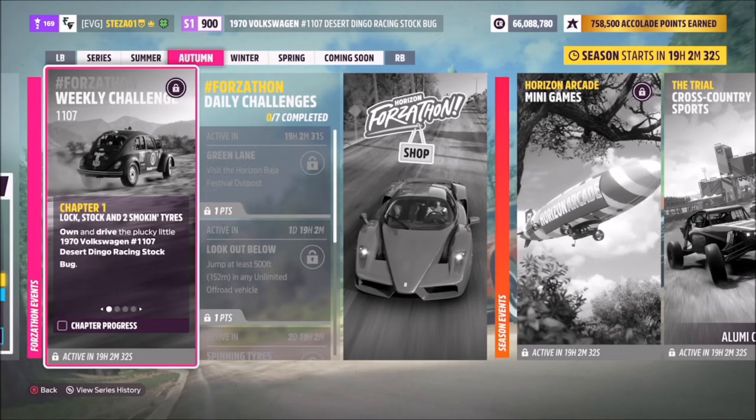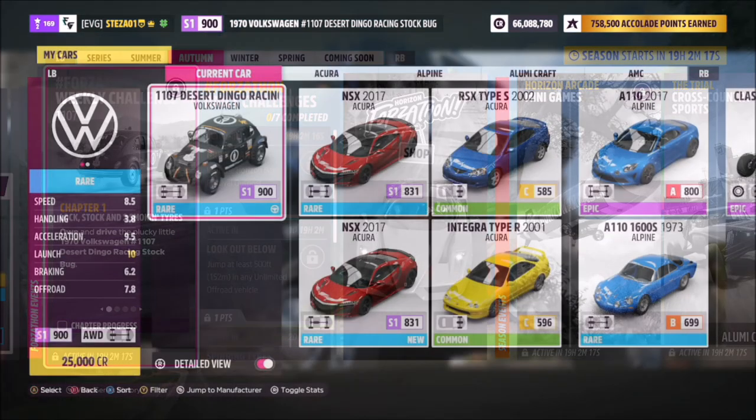Hello and welcome back to the channel. Today you join me for this week's Forzathon guide called 1107, which wants you to own and drive the 1970 VW 1107 Desert Dingo Racing Stock Bug. It's quite an easy one to be honest, but without further ado let's get stuck in.